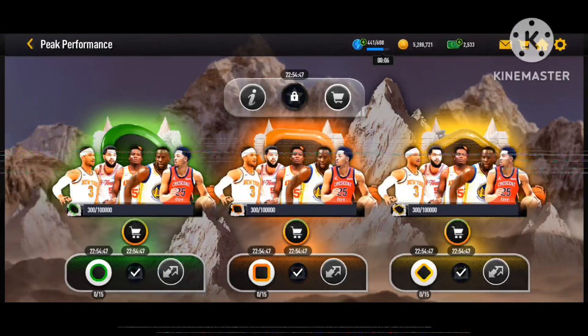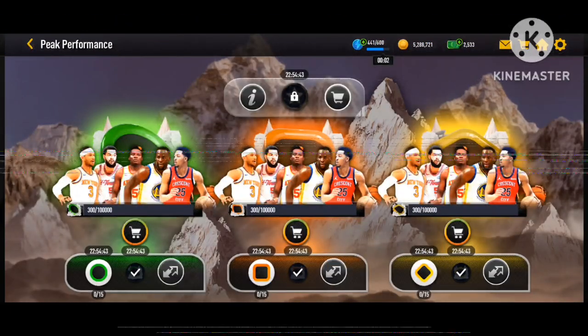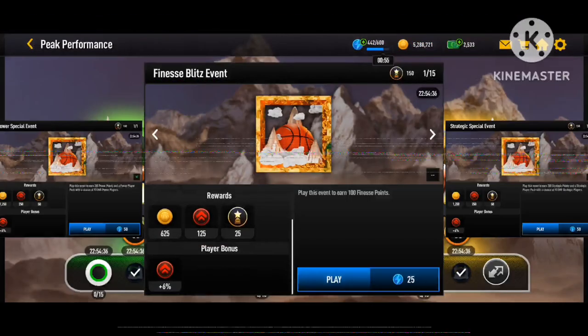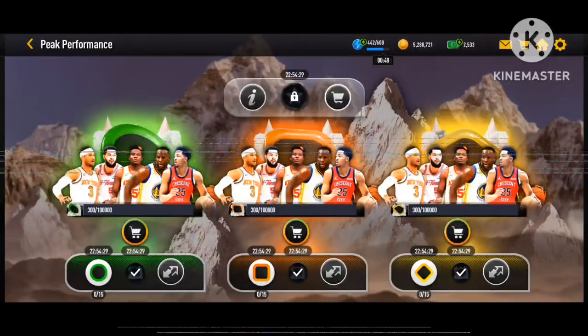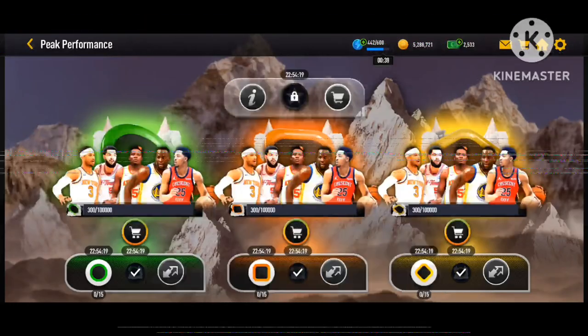To grind this promo, you need to play 15 of each play style event — Finesse, Power, and Strategic. The promo is also giving out monthly master emblems, and while we don't know exactly what they're for next month, they will carry over. Each event gives you 100 points and 25 monthly master emblems.